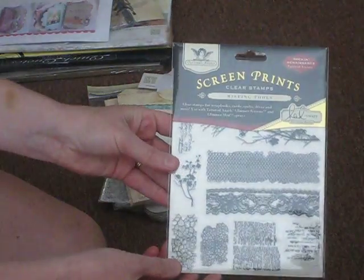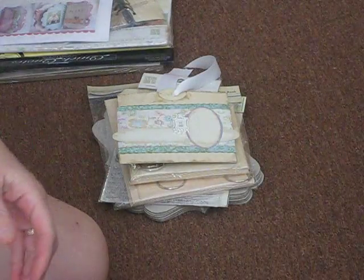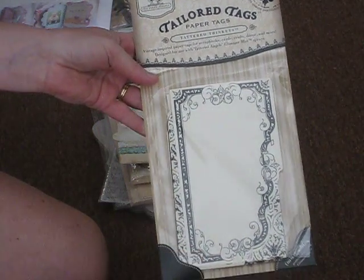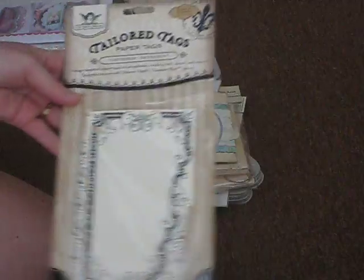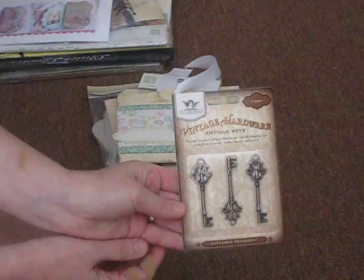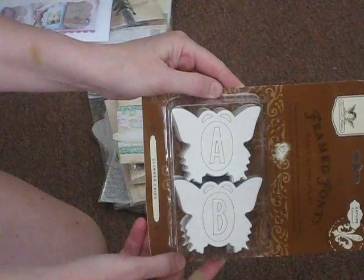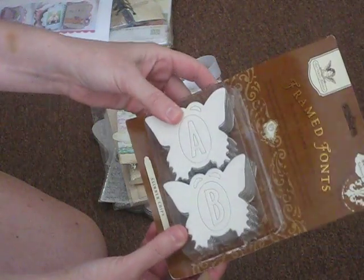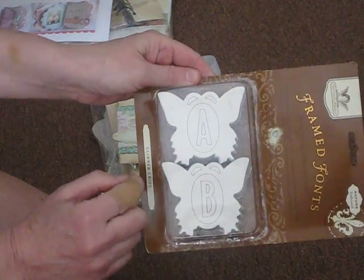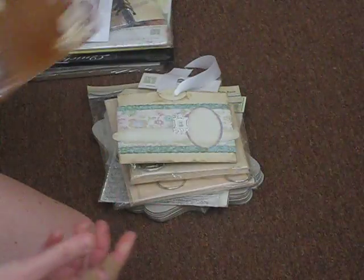Also from them: acrylic stamps, tags — which is what the make-and-take was from — and keys. I wish I'd bought more. Some framed fonts — I love these. I did not know that it was Tattered Angels that made them, because I got a mini album from Don Edwards that had the butterfly, and I didn't realize that it was a Tattered Angels product.